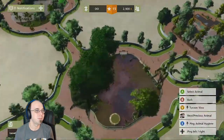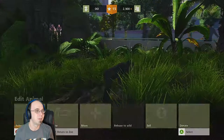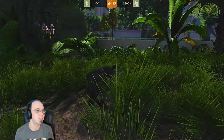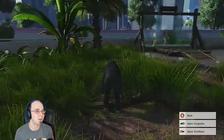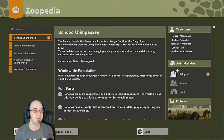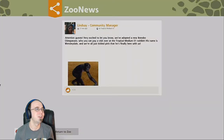Animal view — view animals. Yay! Animal camera. You could donate your animals. Zoopedia — oh that's cool. They're cooperative and fight less than chimpanzees. Centered on females, males play a supporting role — interesting. And then we got Zunu's. Attention guests — very excited to let you know we've got the new bonobo chimpanzee.